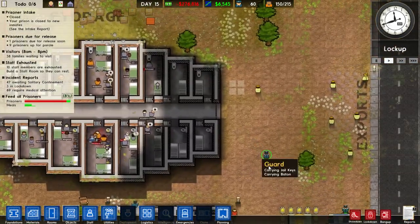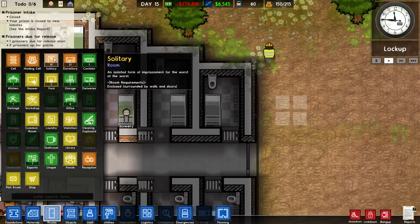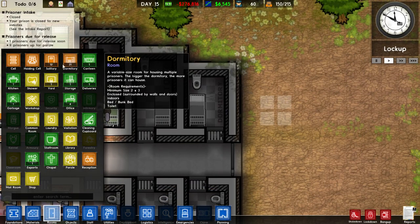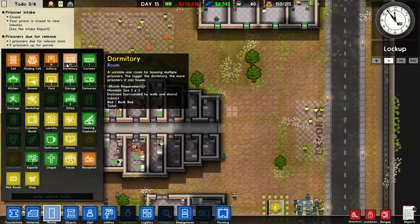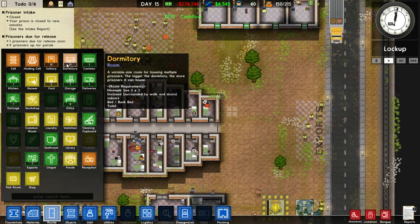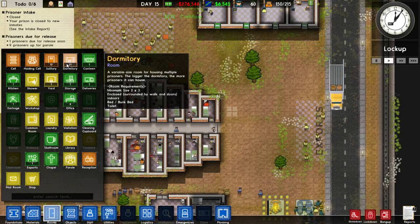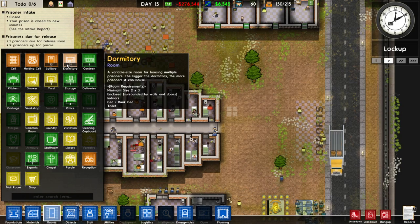So this is the new room type: dormitories. Dormitories are a variable-sized room for housing multiple prisoners. The bigger the dormitory, the more prisoners it can house. The room requirements are the same as cells — they are a 2x3 minimum size, must be enclosed by walls and a door, must be indoors, and they need a bed or bunk bed, which is a new item, and a toilet.